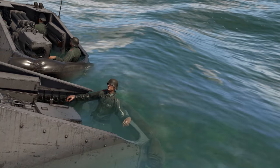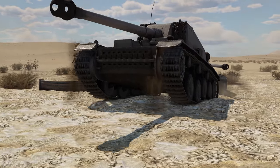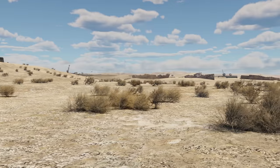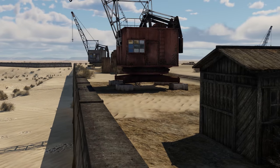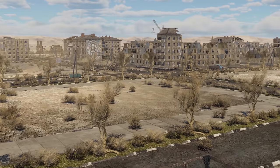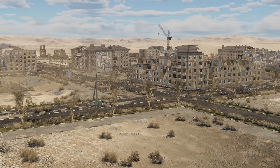Now, friends, let's go to the sea — the Aral Sea, or rather what's left of it. A dry, lifeless terrain full of shabby village houses, abandoned docks, rusting bulkers and fissures, and a single half-ruined ghost town will become the place of many fearsome tank battles.